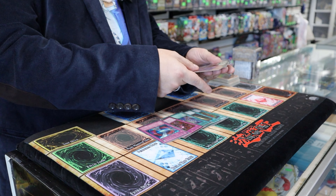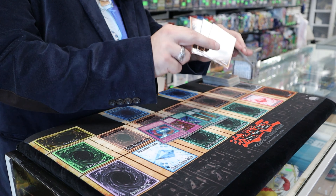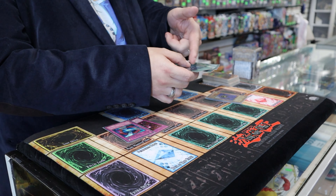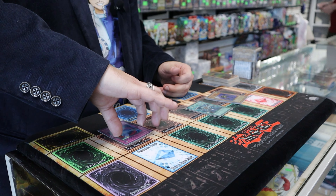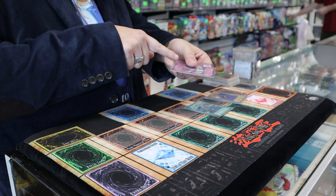Another way you can tell is they're kind of a brownish, vanilla-ish color. The spell cards allow you to cast spells on your opponent — these are the ones with the green border, and it says 'spell card' on it. The trap cards are a pinkish color, it says 'trap card' here — these allow you to literally set traps for your opponent.